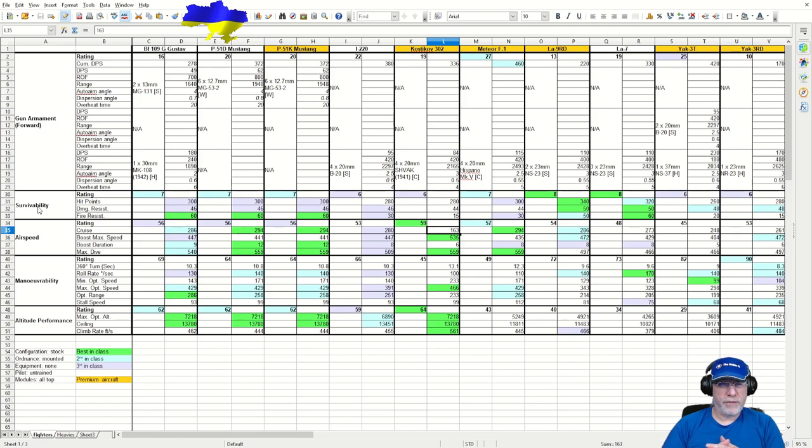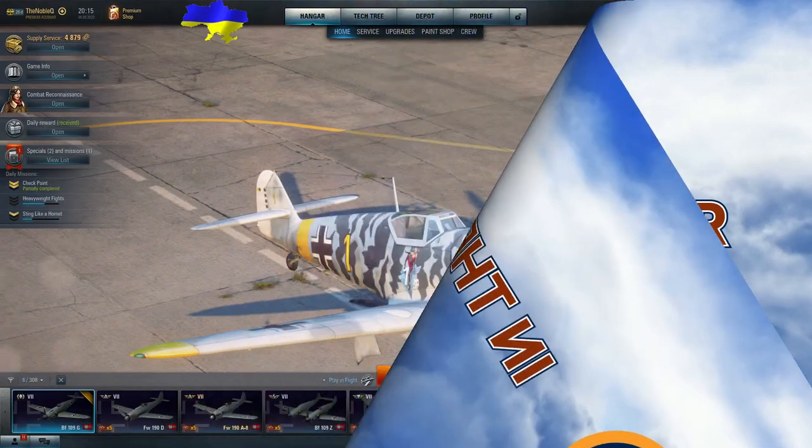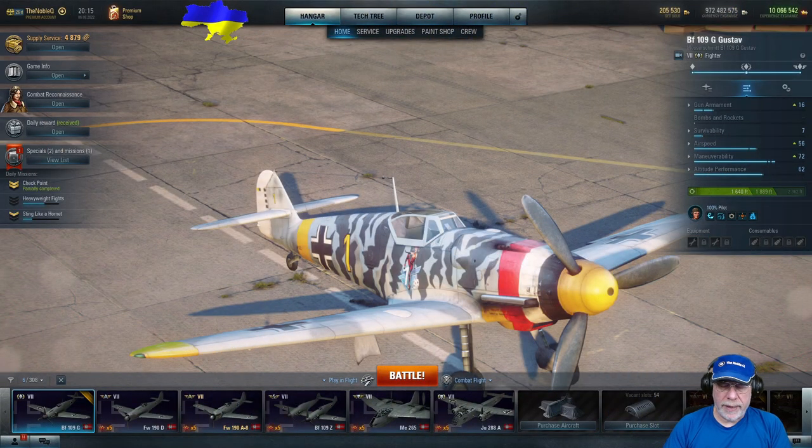Quite clearly there are two possible builds. You can go for a speed build and try to play it as an out-and-out high energy fighter, using that slightly better maneuverability against Mustangs and I-220s. Or you can go for the surprise maneuverability build. Let's go back to the tarmac to discuss how I've set this aircraft up and the alternative approach.